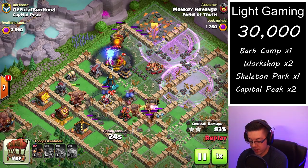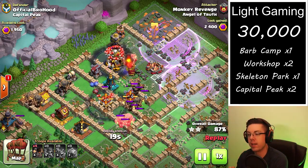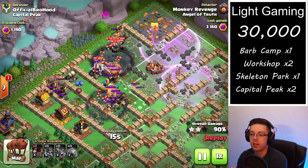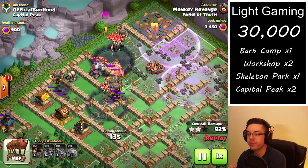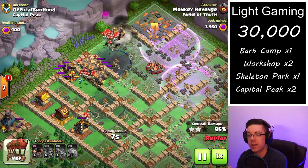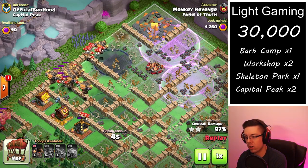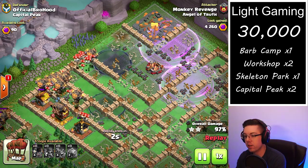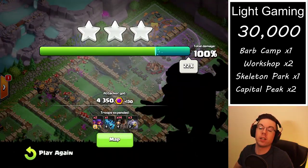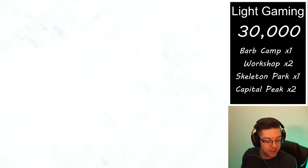Whenever there are only two big splash-damaging defenses left that target air, then air is a good choice — just smash it through the base. The only time it probably wouldn't work is if there were three or more, especially on a Capital Peak, like maybe two Air Bombs and the Rocket Artillery, if they're in a bad spot or far away. It's not the easiest thing to do.